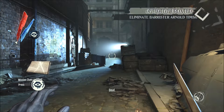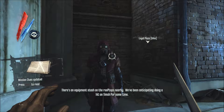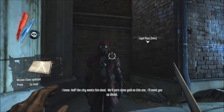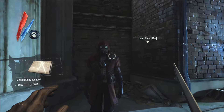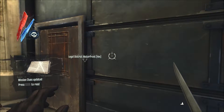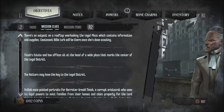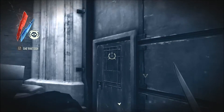Billy Lurk greets us: 'Scout up ahead, try to find out where Timsh is. There's an equipment stash on the rooftops.' She explains they've been anticipating a hit on Timsh for some time — half the city wants him dead and they'll earn some gold on this one. Mission clues: there's an outpost on the rooftop overlooking the Legal Plaza which contains information and supplies. Lieutenant Billy Lurk will be there once she's done scouting.